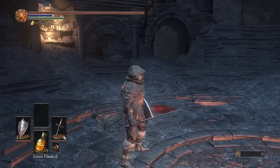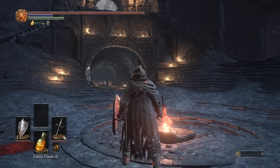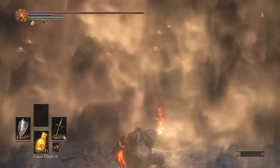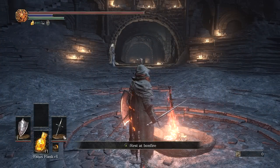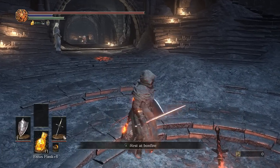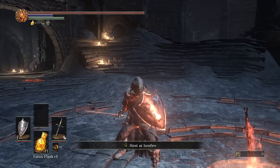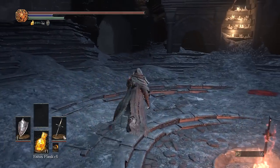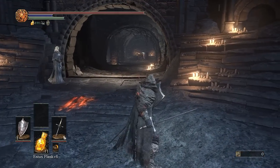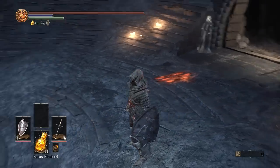Look at that giant health bar. That's what happens when I take the points I was putting into Attunement for slightly more heals and go full force into 11 Estus Flasks instead, letting what I spent on heals go into my health bar. It just gets huge. This is just going to be a more optimum build, and it's the type of character I'm probably best at in Dark Souls. I plan on playing the rest of the game in this style until New Game Plus.